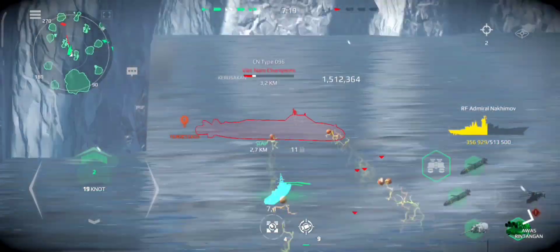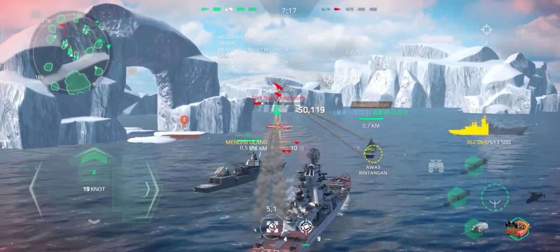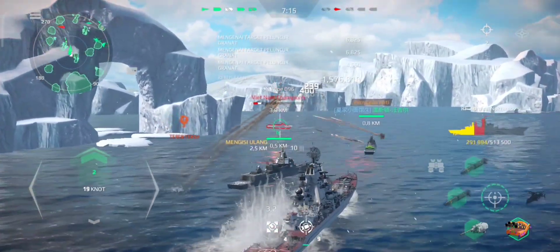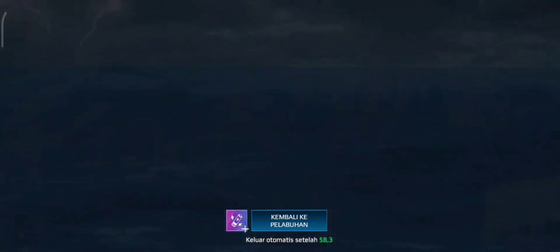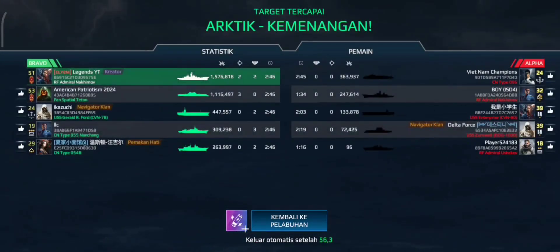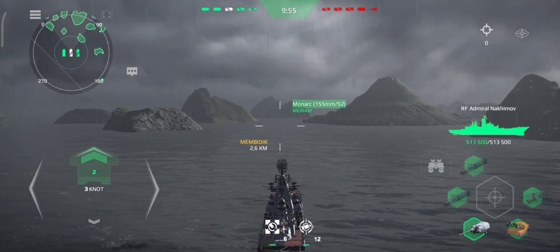Radar fathom is heading towards us. Right turn. Take course 1-2-0. Reporting HQ: all enemies destroyed. We are on way back home. Heading 0-5-0. Full ahead.